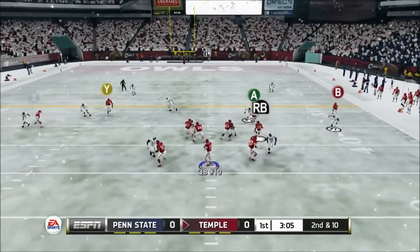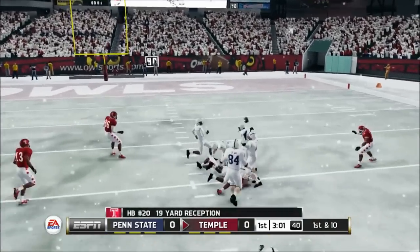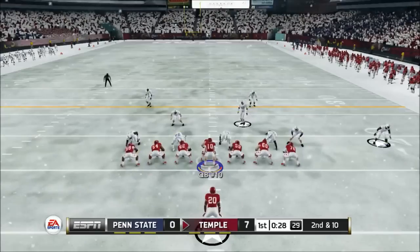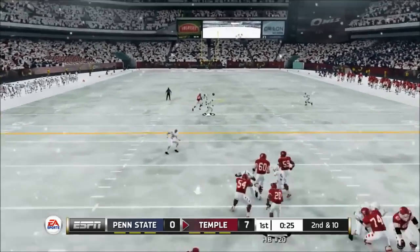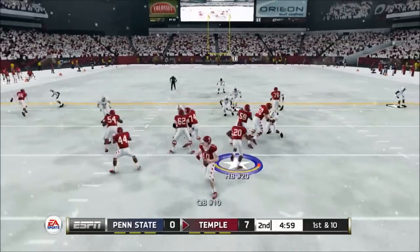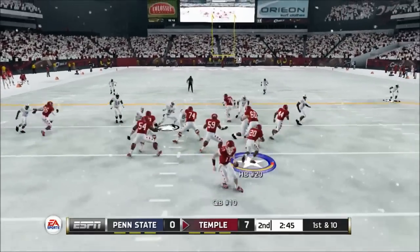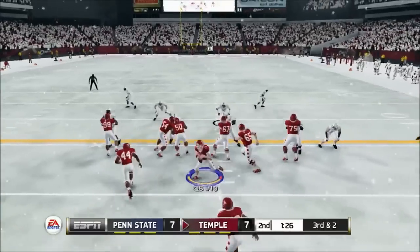Moving ahead to second and 10, Thompson finds his halfback cut across the middle and he gets more than a first down, setting them up inside the red zone. On second and 10, they try to break the goal line stand and the quarterback punches it in on the sneak for a 7-0 lead. Looking to capitalize, Thompson fires and that's a ridiculous grab by his wideout over two defenders. On first and 10, Thompson finds the tight end on the right side, picking up 15 yards before stepping out of bounds. On play action the tight end gets the grab again — you'll be seeing this play a lot more often during the game.